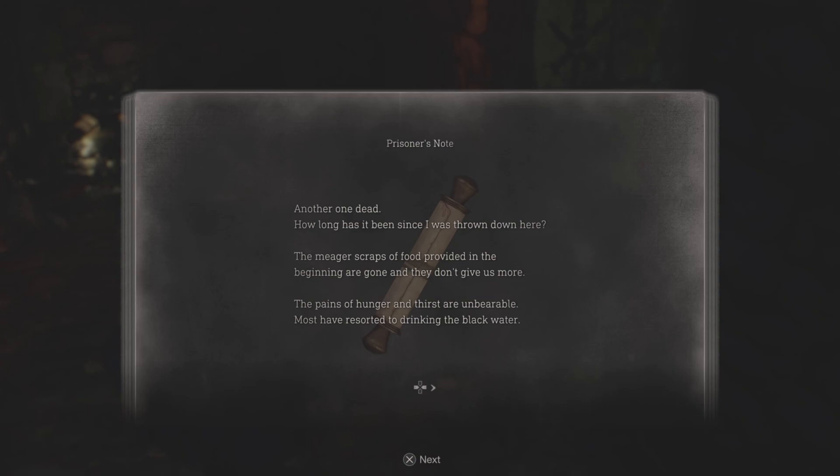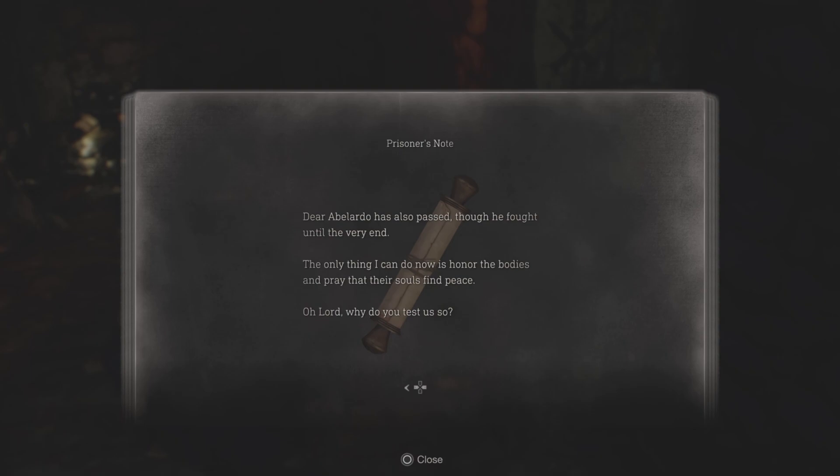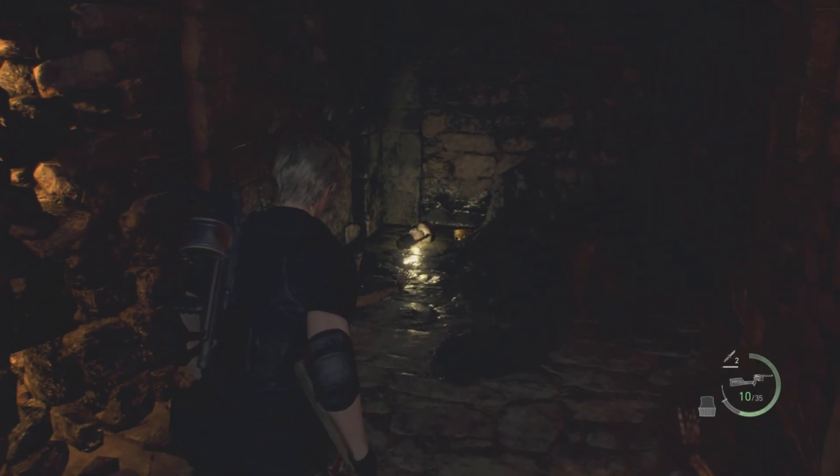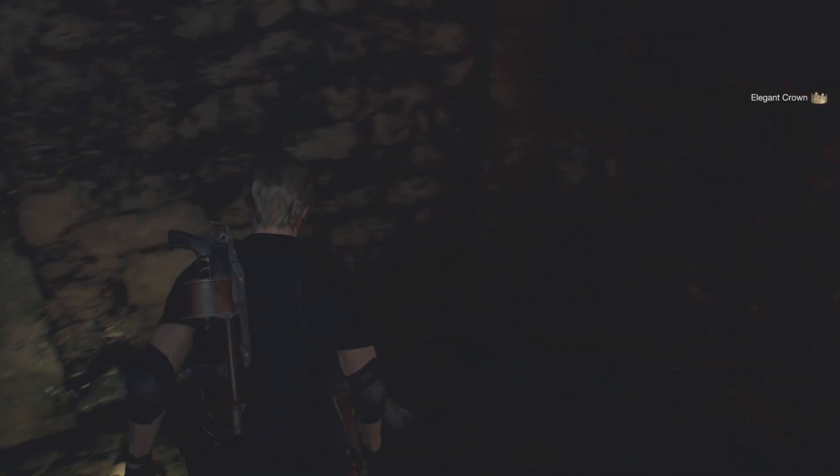Prisoner's note — another one dead. Just pause to read it. Dark liquid — I might have to read this because I want to know what the hell Ashley drank. That really sucks. Oh, there's the crown — the elegant crown!